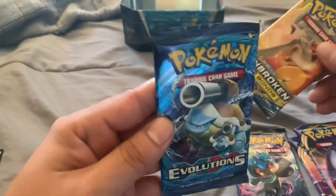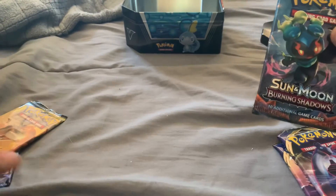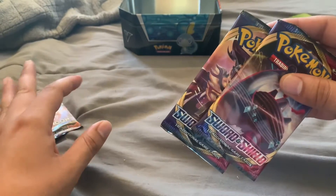We're starting off finished with Evolutions, then Unbroken Bonds second to last, then a Burning Shadows, and we're starting off with the two Sword and Shields. So let's get to it.